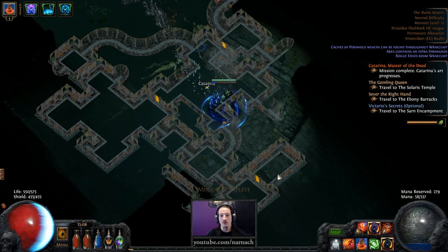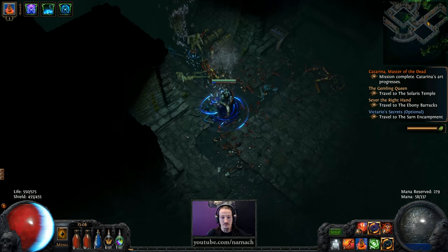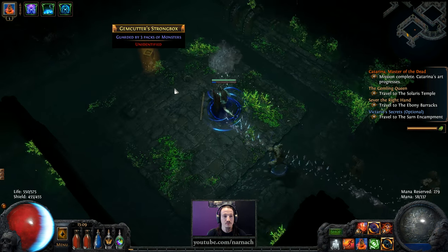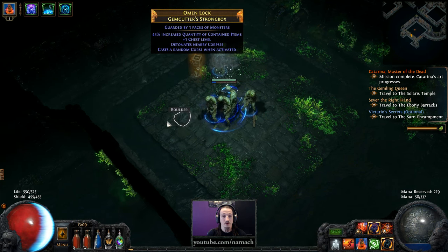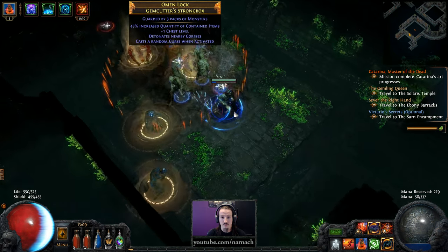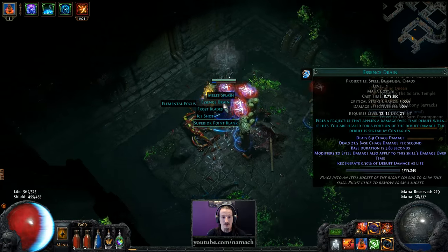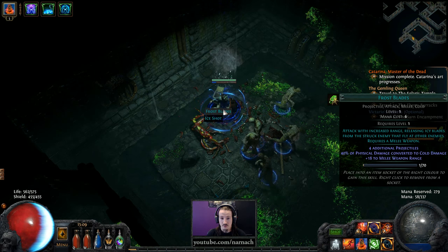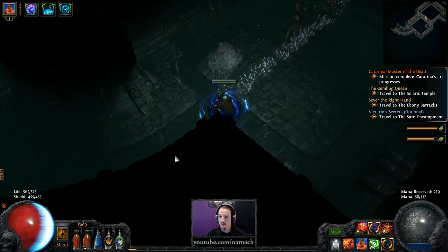Well, it's back in Act 2 — still good. One more level and we should get her crafting bench. Gem colors yellow — that's very good. Extra chest level, that's nice. Corpses, random curse, more quantity — I approve. We happen to explode corpses so Detonate is not actually a problem. A mini splash, Essence Rain, Frost Blades, Ice Shots — nothing truly relevant, but it's always fun to get gems.